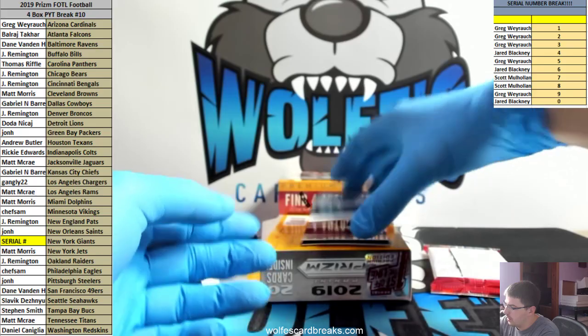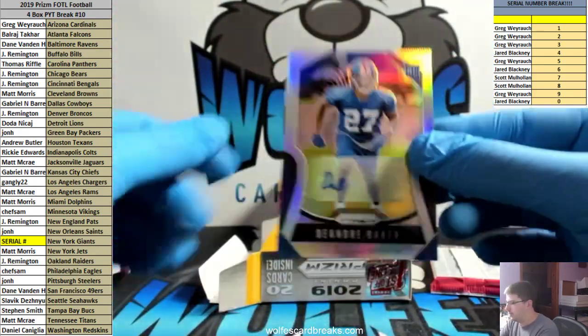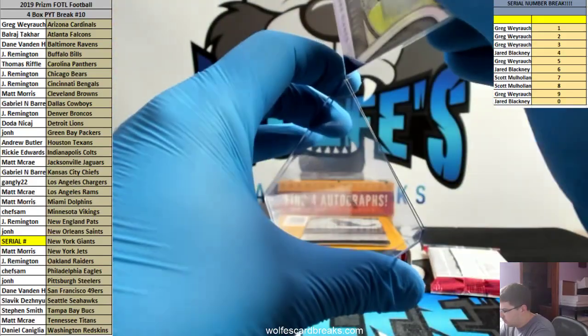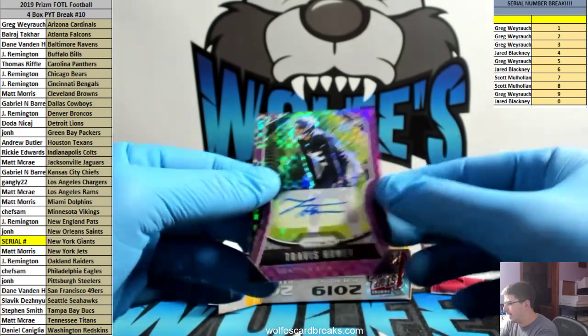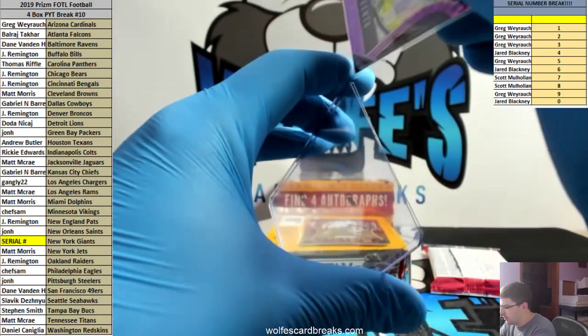DeAndre Baker - this one is not the insert so it's actually number 314, so this will go to four spot. Travis Homer, 37 out of 49 purple power autograph for the Seahawks. Anybody know if Travis Homer's even gotten any playing time this year?